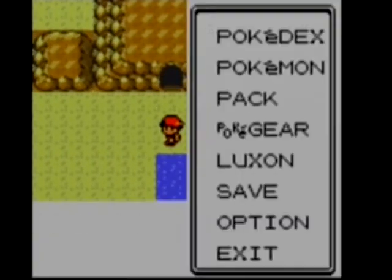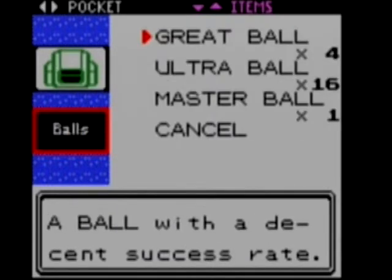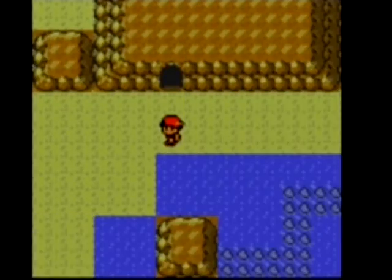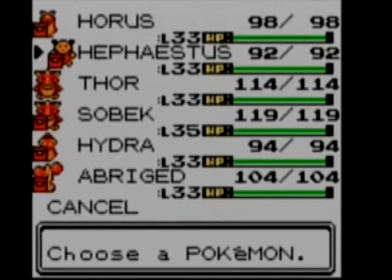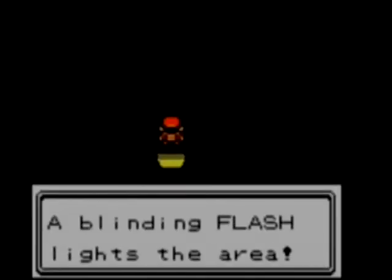Quickly showing what items I have. I bought a lot less Pokeballs than I probably should have — four Great Balls, 16 Ultra Balls, and the Master Ball. I'm trying to do this without using the Master Ball. You need Flash for here, so good thing I kept that.